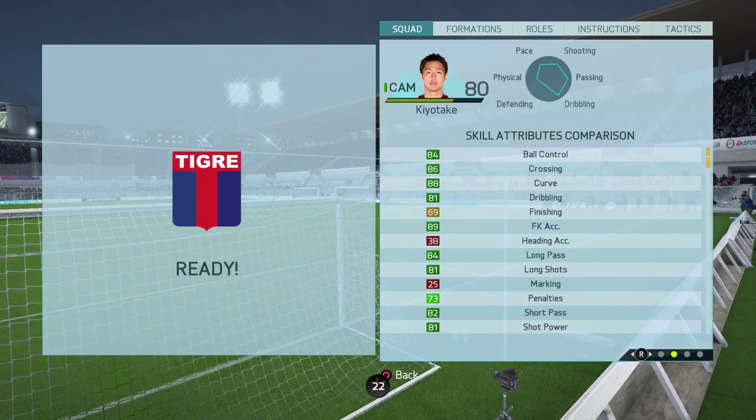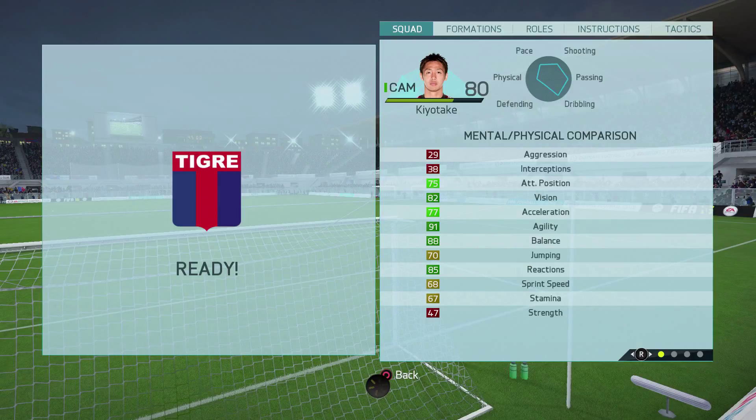As we see here, he's got good ball control at 84, good crossing at 86, okay curve at 88. His finishing is so pathetic at 69. Great shot power though at 81 and 81 long shot. Centre mid is really this guy's position.